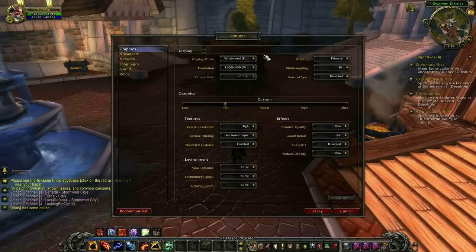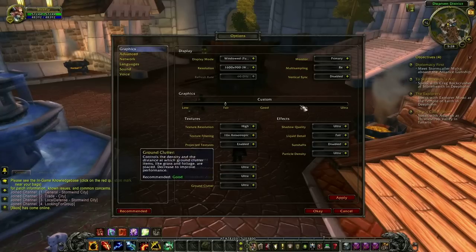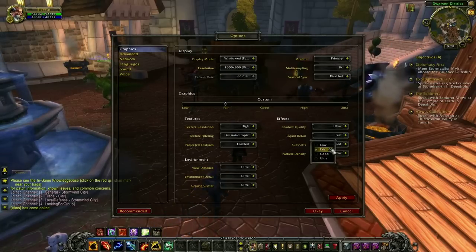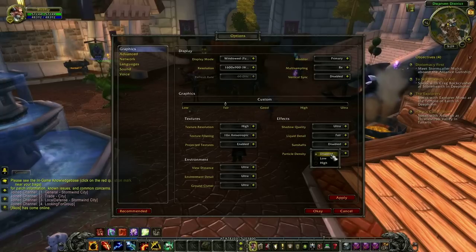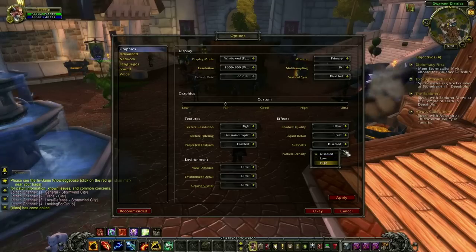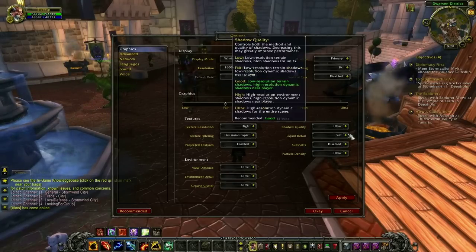Everything is on as high as I can go — high 16x multisampling, all this stuff. I even have shadow quality on ultra and particle density on ultra. These two I can go to fair or low, and liquid detail, and I have to turn off Sun Shafts. If I turn any of these up — to good or ultra — or lower high for Sun Shafts, it crashes the driver.